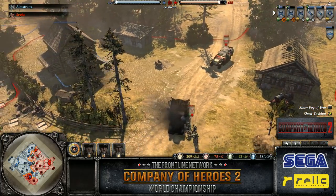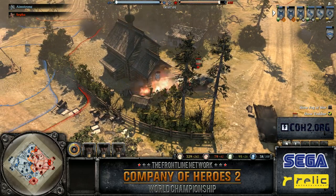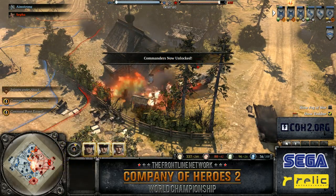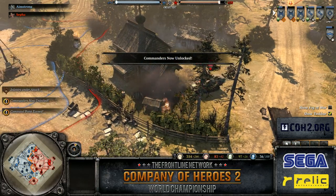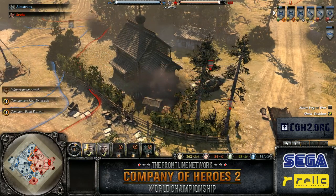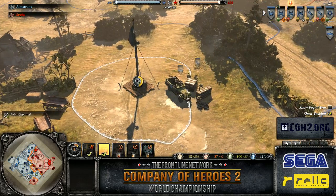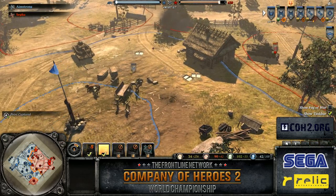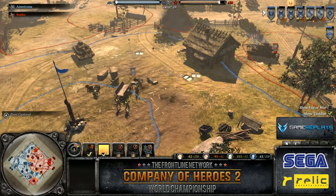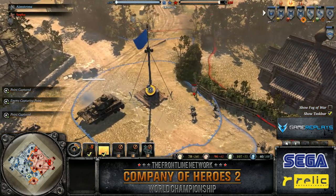That flamethrower was very key to his last tournament match. He made some great use out of it. These conscripts are caught up, they're going to run past the building — they're very low health, down to 2 men — but there's nothing on the retreat path to fear, so he's going to be okay. Doctrine choice now from Amstrong: calling in guards, and he went with the Guard Motor Coordination Tactics doctrine, just like he did in his previous Soviet game. I bet this is his go-to game strategy with this specific commander.